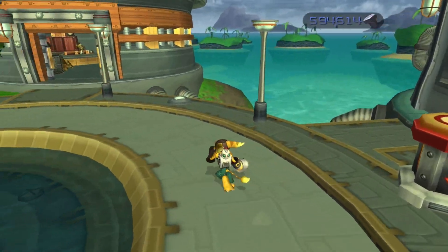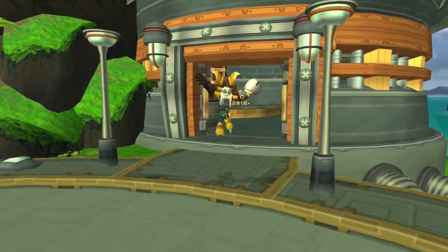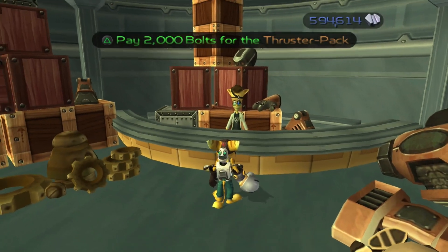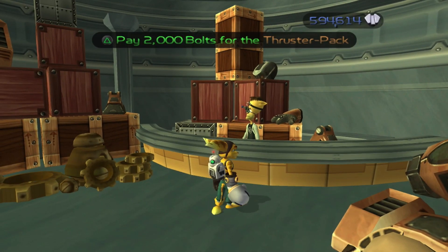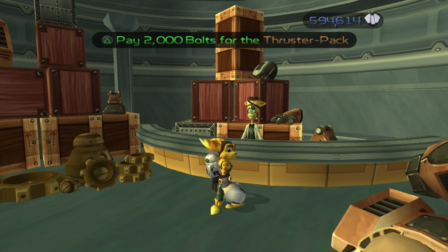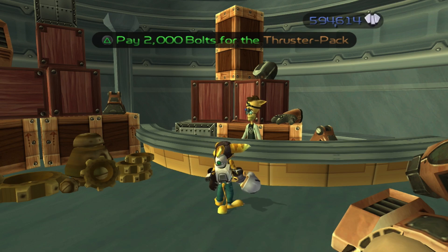You can actually punch through this wall and buy the thruster pack early. That way is still faster — I think like 15 seconds faster than not doing guy warp at all. So if that's easier for you and you want to use it as a stepping stone to the way that we do learn runs now, by all means.